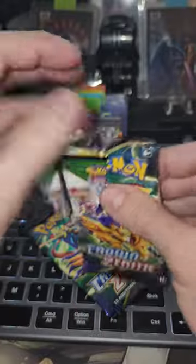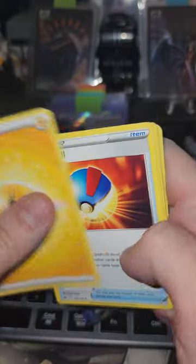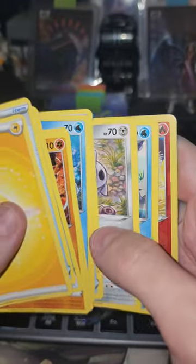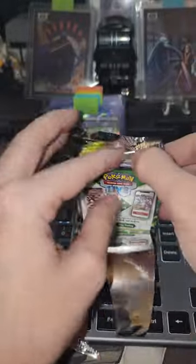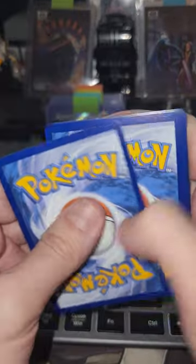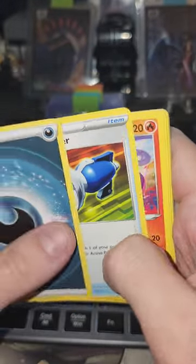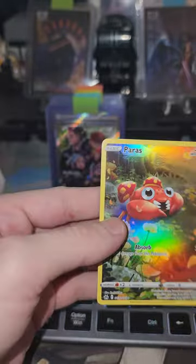Third pack — code card, four to the front. Fire, Lightning — Reverse Salandit and a Pangoro. Last pack — we want that secret rare Pika, maybe a gold card. Code card — last pack of the day. Water, Dark. We got the Paris from the God pack and the Entei.